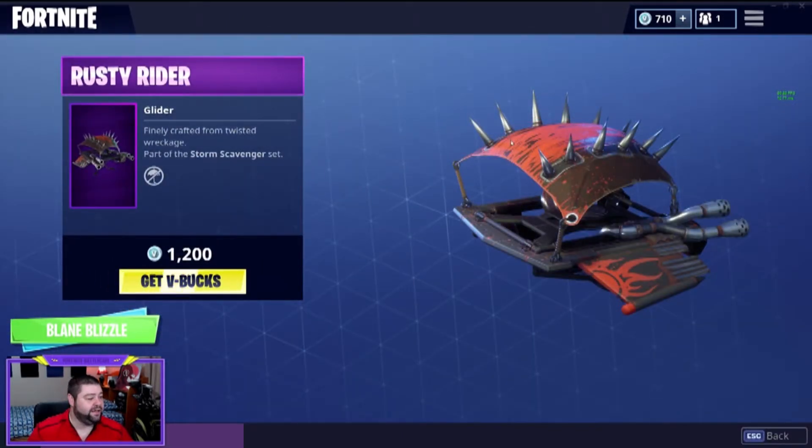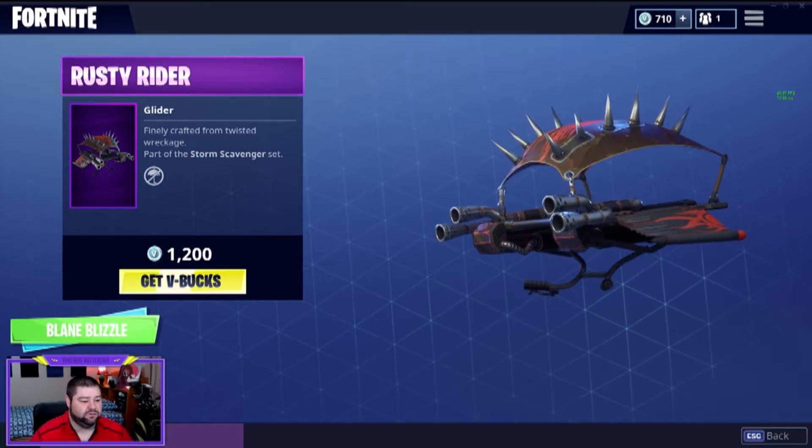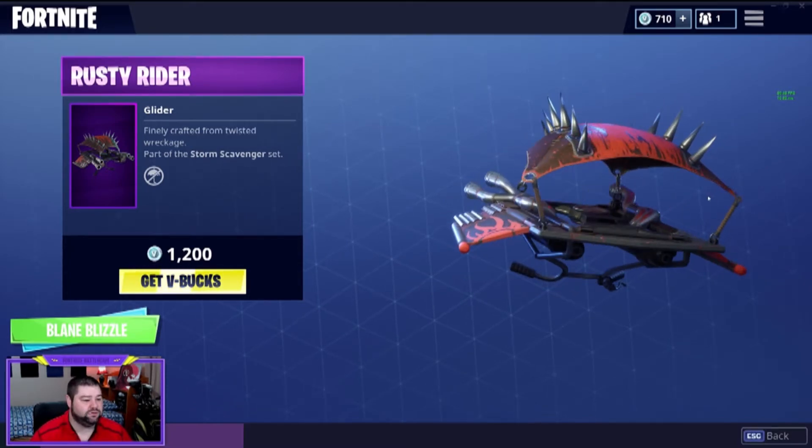The glider that we have today is called the Rusty Rider. Kind of got the spikes on it, part of the Storm Scavenger set. Got the spikes, got the flames — really cool.